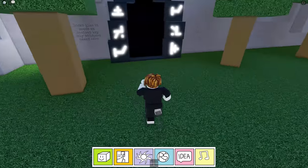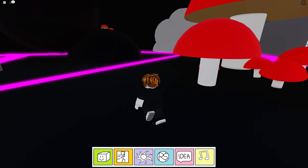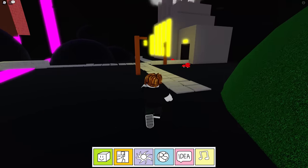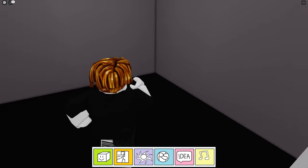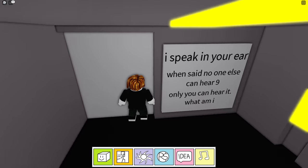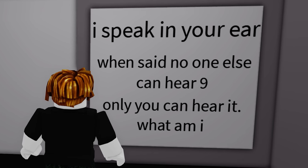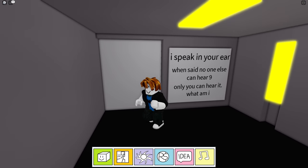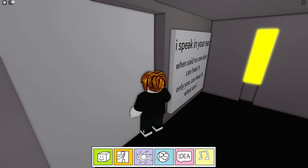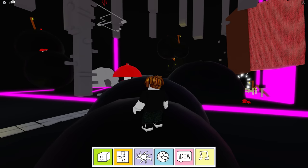He's got my crown on, he looks like me as well - he's got my smiley face and everything, but he's got hair. That's the only difference. Let me show you where to find a code for that one - I'm not actually going to tell you the code. One piece of the code - you have to start from this end. You can see a code there. There is something in here. And there is the glitch behind there - it's called glitched. And this is a riddle: I speak in your ear when said, no one else can hear. That's the first number there. Only you can hear it - what am I? It's obviously a whisper.